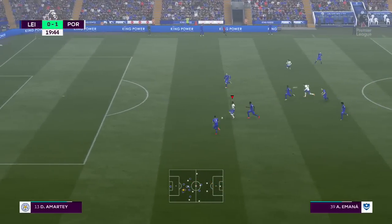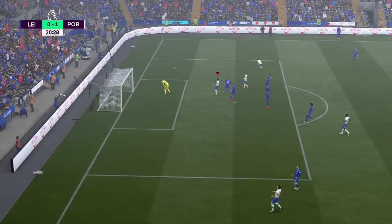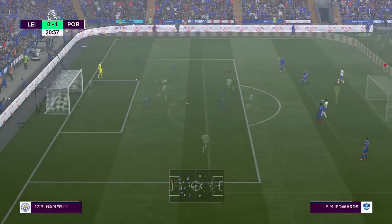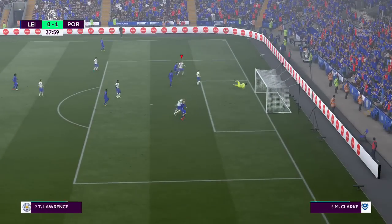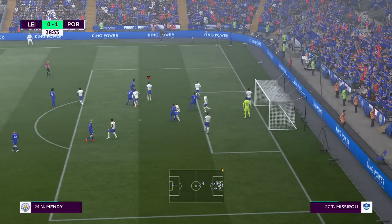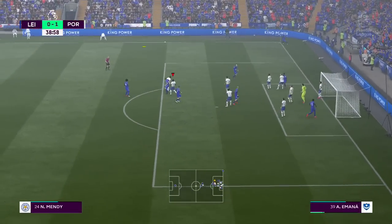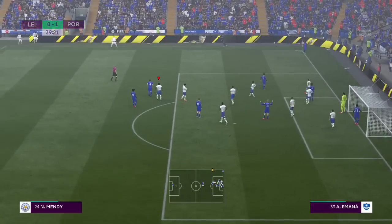Good ball through to Omana, who charges past his man. Omana keeps going — can he find the back of the net as well? He can't; he's put it wide at the post. Then a good chance for Leicester: Lawrence on the ball goes for goal, but Sarai makes a good save at his near post. We've got to try and keep a clean sheet considering we've taken an early lead. A corner comes, but it's very poor.